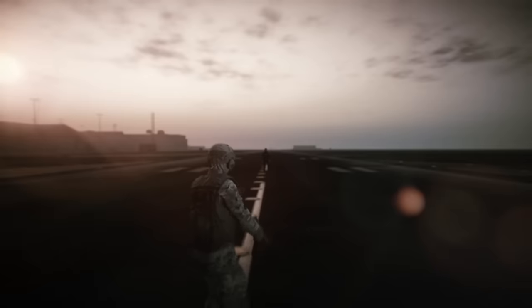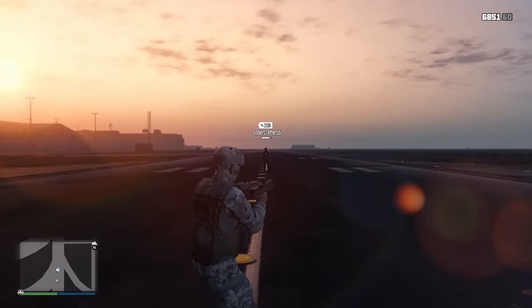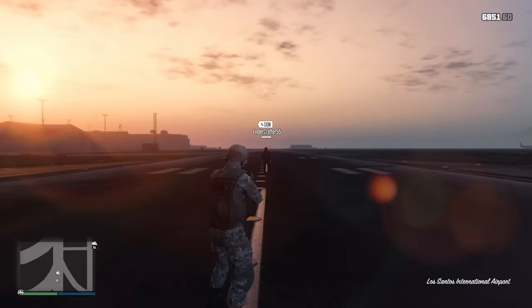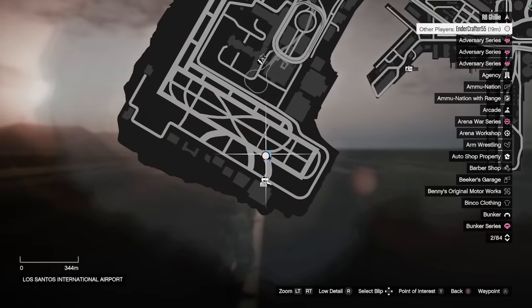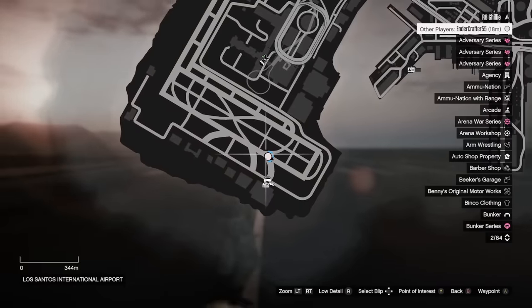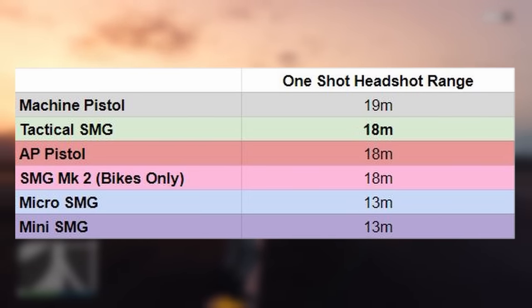Another important aspect of combat in GTA Online — in both PvP and PvE — is headshots. Most kills in this game, because of how auto-aim and the headshot multiplier work, will be headshots. When doing a drive-by on a player as a passenger, you want to get that quick headshot with auto-aim, so you want a weapon where the one-shot headshot distance is the greatest. The machine pistol has the longest one-shot range at 19 meters, followed just one meter less by the Tactical SMG, the SMG Mark II, and the AP pistol. It then drops another 5 meters to 13 meters with the Micro SMG and Mini SMG — so those two are not very good and require you to be much closer.